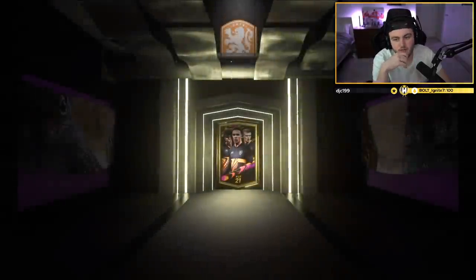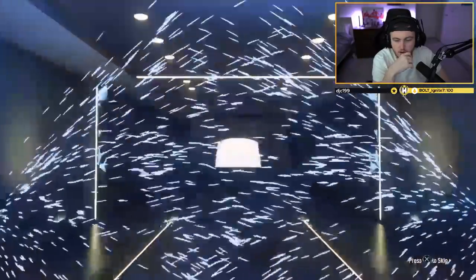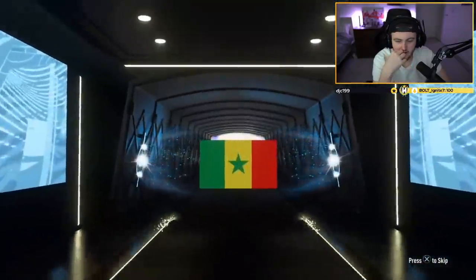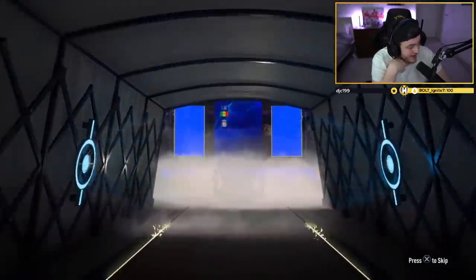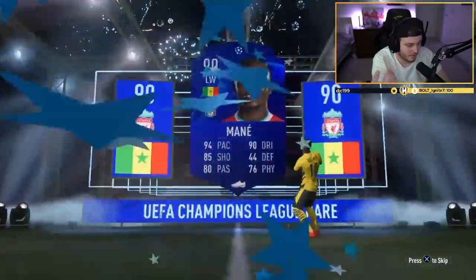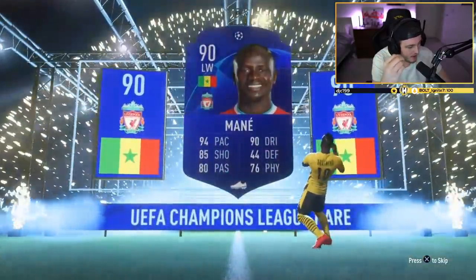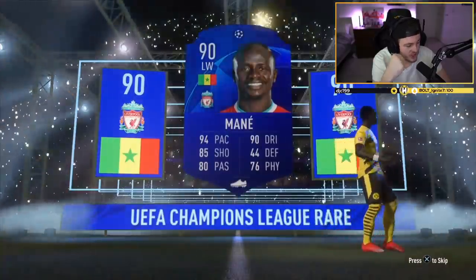Can we finally get something good in the 86-plus pack? It's a UCL card — Mane? Finally, we got Mane! It's not really what you're looking for in these packs, but finally we get something good. Finally, finally, finally we get something good.